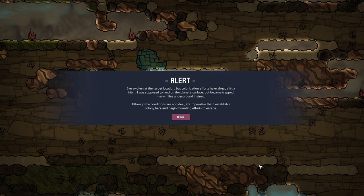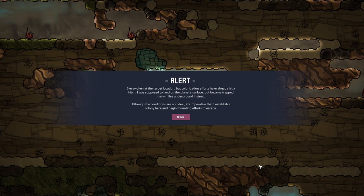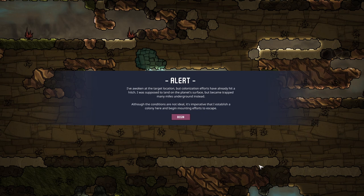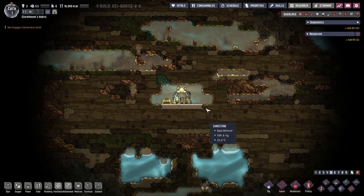Here we are. I've opened the target location but colonisation efforts have already hit a hitch. I was supposed to land on the planet's surface but became trapped many miles underground instead. Although the conditions are not ideal, it's imperative that I establish a colony here and begin mounting efforts to escape. Okay, let's pause up for a second and have a look around.